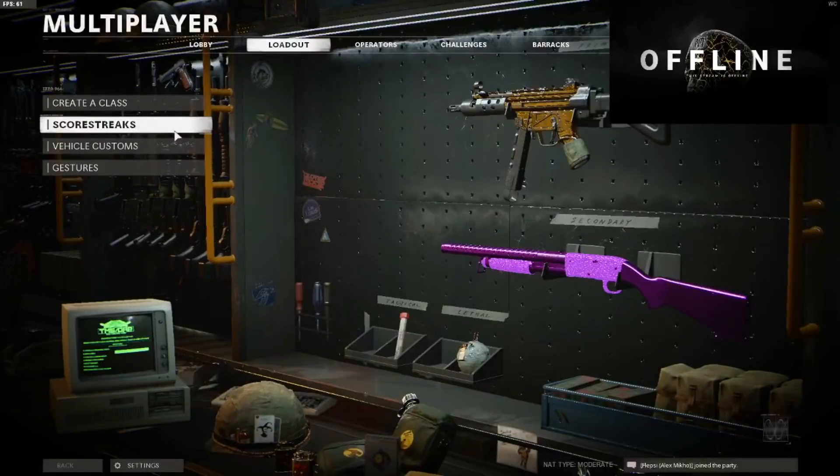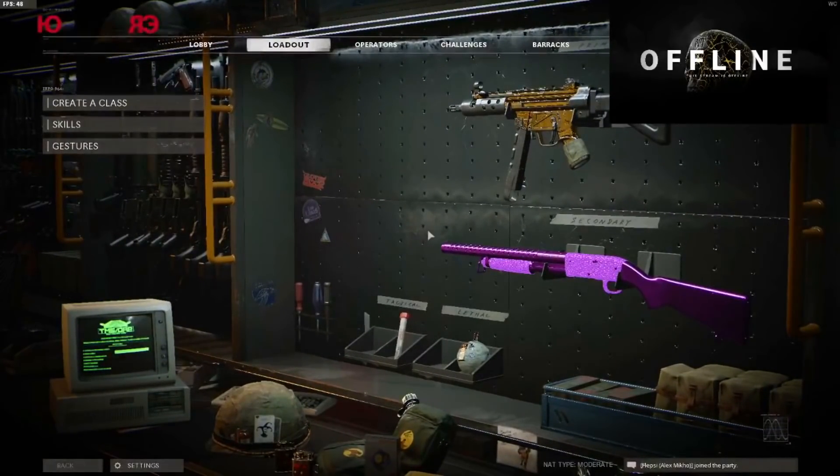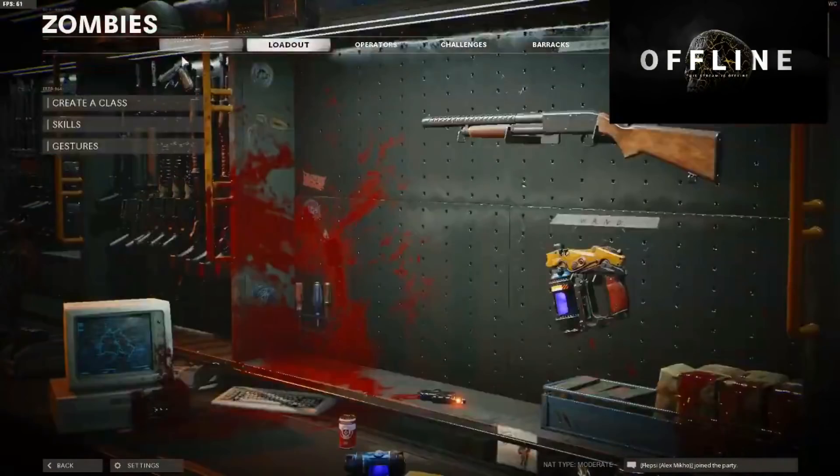So have a gun in multiplayer on the same class slot you're going to be doing the glitch in in Zombies. For example, if the gun you want the camo on is in slot one in multiplayer, then do the glitch on slot one in Zombies.